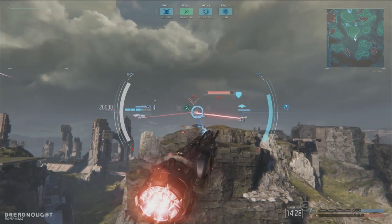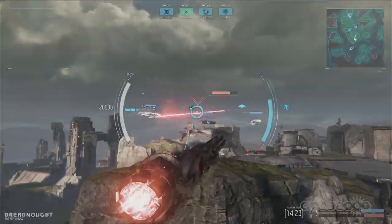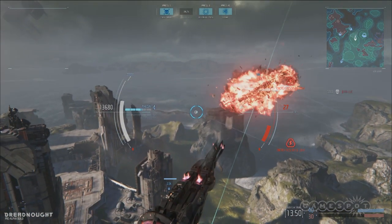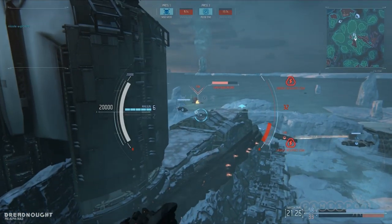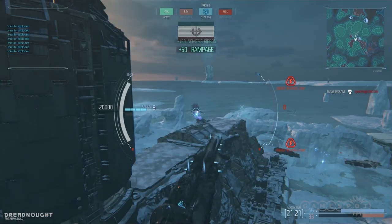The Artillery Cruiser is the longest-range ship in Dreadnought. It relies on a heavy, slow-firing railgun that's punishing on misses, but delightfully destructive when you make contact. It's hard to be stealthy when you're piloting a mile-long piece of titanium, but the Artillery class is your best bet for keeping a safe distance.